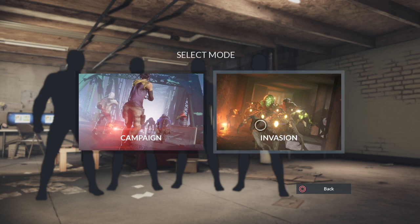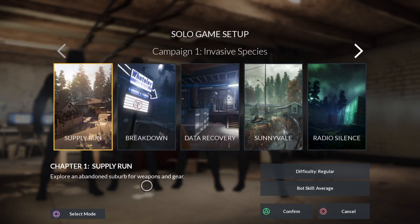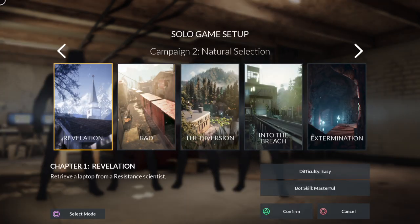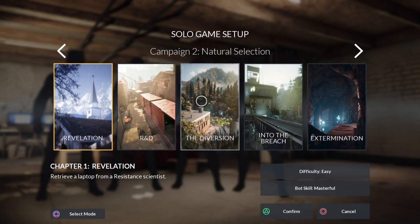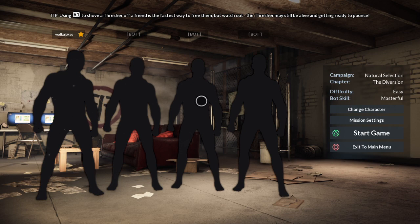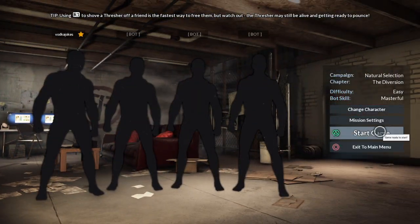The AI is not too bad. You can do the campaign or invasion — either way it's pretty damn good. So we're going to go with the campaign. There's loads of levels — if you click, see what I mean, there's loads. We'll try a different one. Now difficulty — I'm going to put it on easy. Bot skills, let's put one on masterful so they actually survive. We'll click the level and that's it. You could also change your character — there's a few to choose from — I'll just leave it on random.